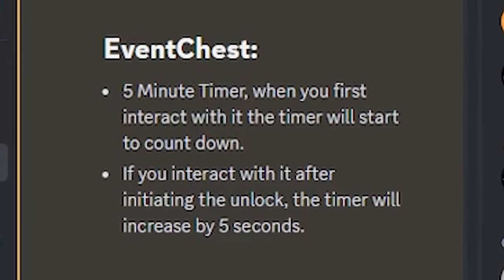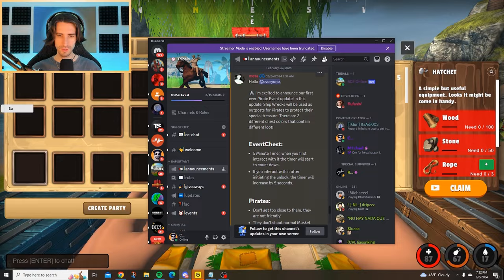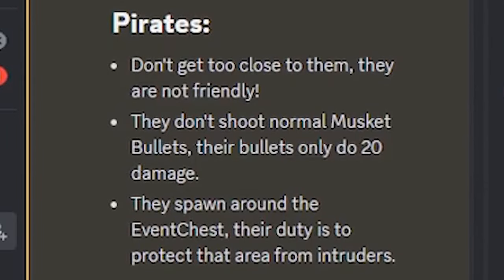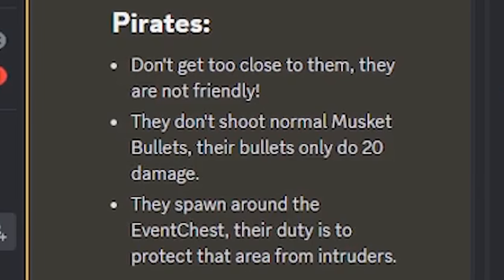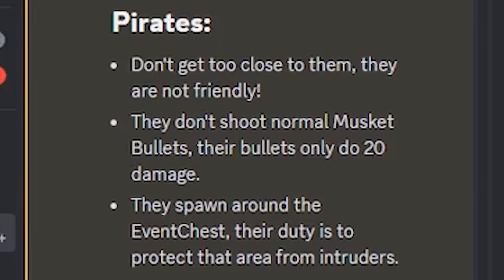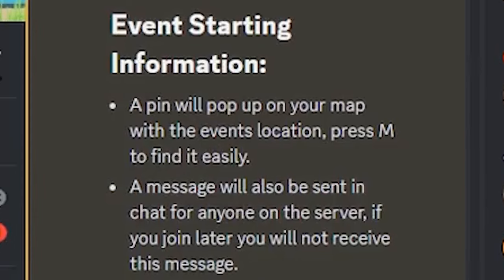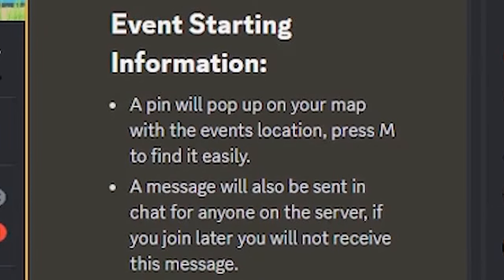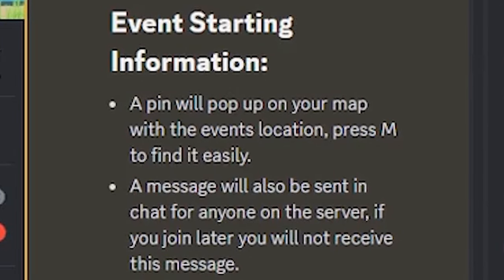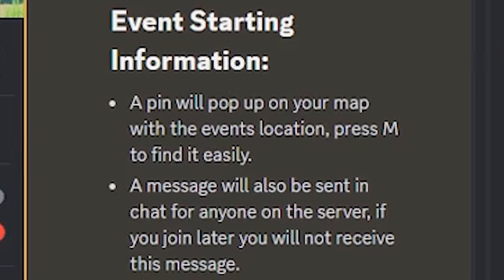If you interact with the chest after initiating the unlock, the timer will increase by five seconds. Pirates — don't get too close to them, they are not friendly. They do not shoot normal musket bullets; their bullets only do 20 damage. They spawn around the event chest and their duty is to protect the area from intruders. A pin will pop up on your map with the event location — press M to find it easily. A message will also be sent in the chat for everyone on the server.